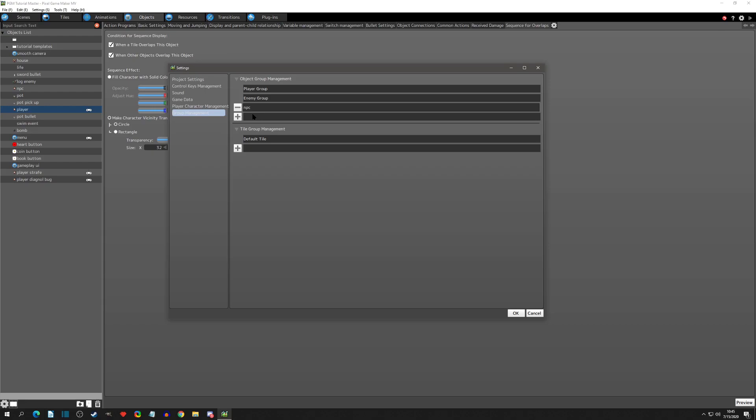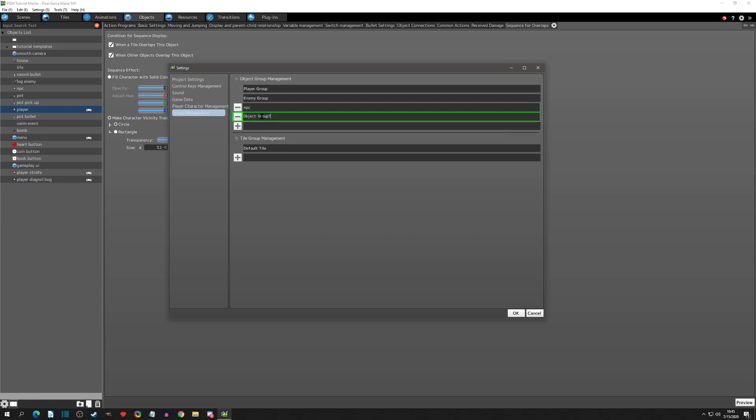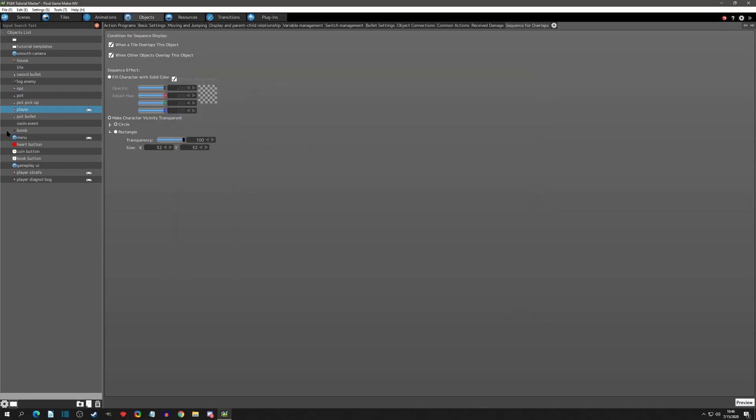For instance, we have the life that we want to pick up, the pots we want to hit, the house that we want to be interactable, or an NPC. What I would do now is add a group - I've named it a few different things: Player Pickups, Player Interactables. If I use Interactables, that means everything player-interactable related: the pot, the life pickup, the house. So I'm going to add the 'Player Interactables' group and then reassign the objects.